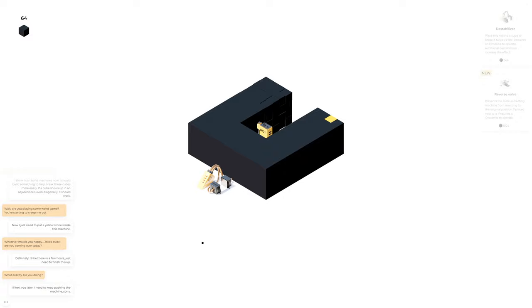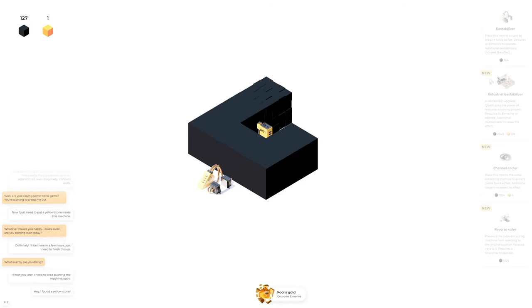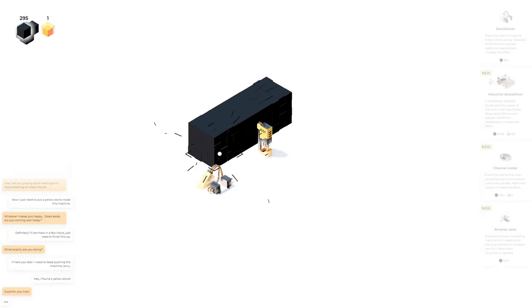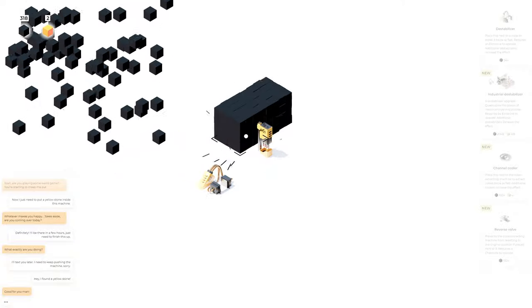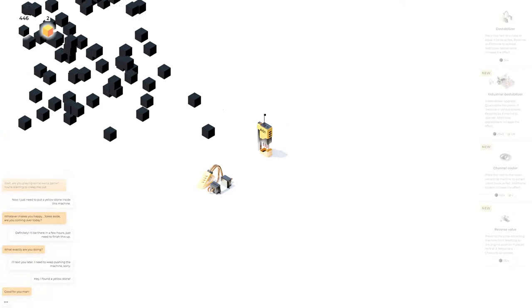I need to keep pushing the machine. Oh, there's a yellow in there! Oh my god, we got a yellow! Elmarine — fool's gold. Hey, I found some yellow stone. Oh we got some more yellow!